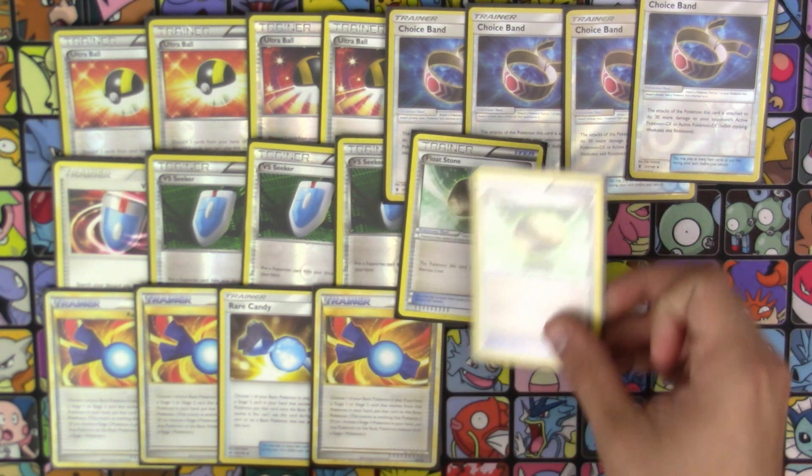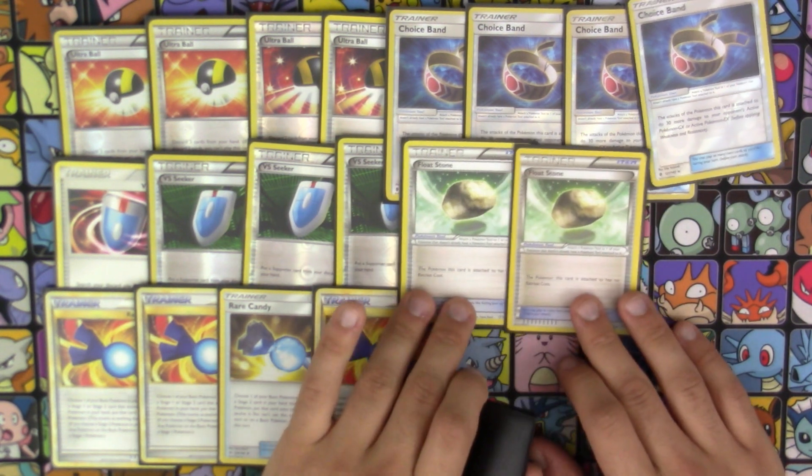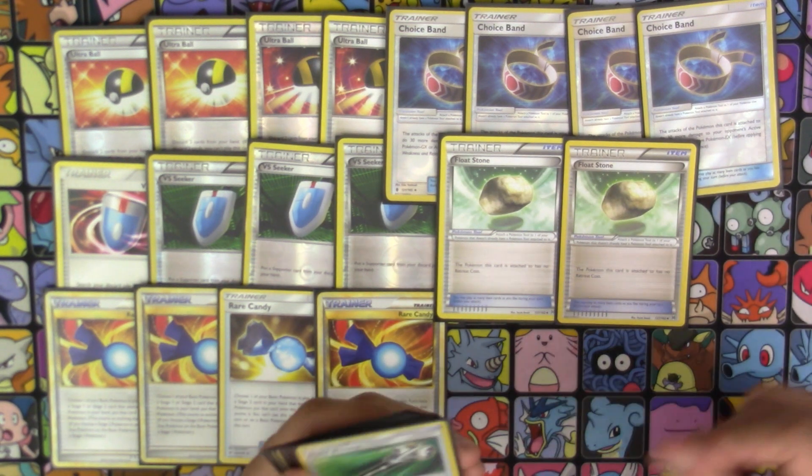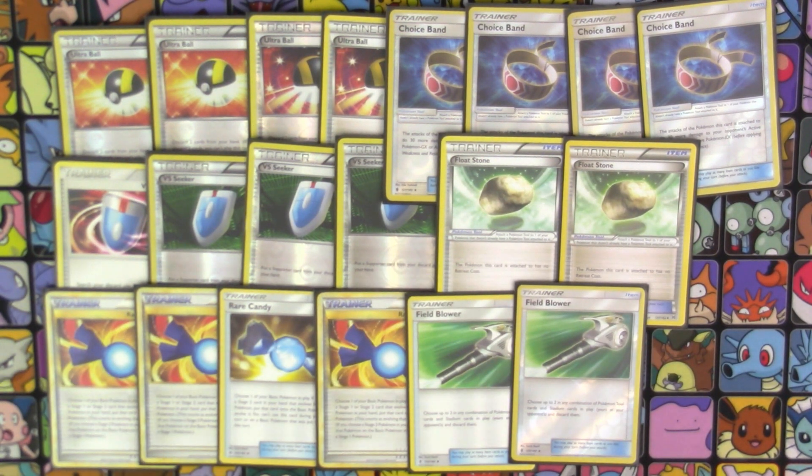For our next tool, 2 copies of Float Stone, mainly to attach to our Octilleries, but we can attach it to Gallade if we need to retreat and it's not an EX or GX deck we're going up against. Also, 2 copies of Field Blower. The reason I have two is because Garbodor kills this deck — not Trashalanche, that's bad but you can easily one-shot them. The real problem is Garbotoxin, because you rely on Premonition, Wonder Tag, and Abyssal Hand. Those are the engine of your deck, and if they're shut down, you're done. So 2 copies of Field Blower is an absolute must to help deal with those.